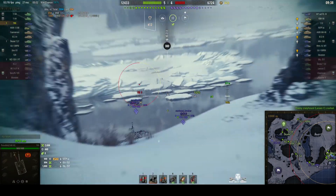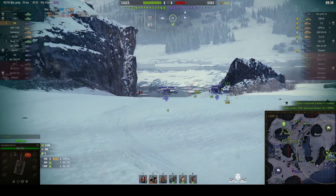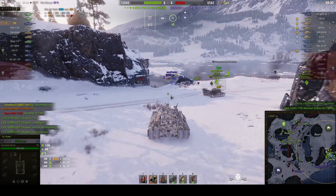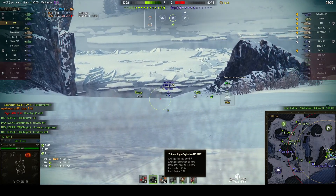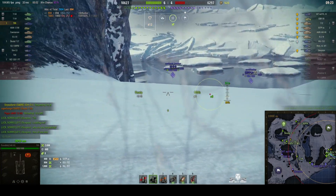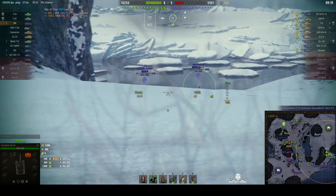Ideally he should be using the HE rounds at this point. If you're just seeing a sliver of the top of the turret, an HE round is still going to wreck him, because although it may not kill them outright, it does 950 hit points of damage. And of course HE always damages enemy heavies regardless of whether it penetrates or not.